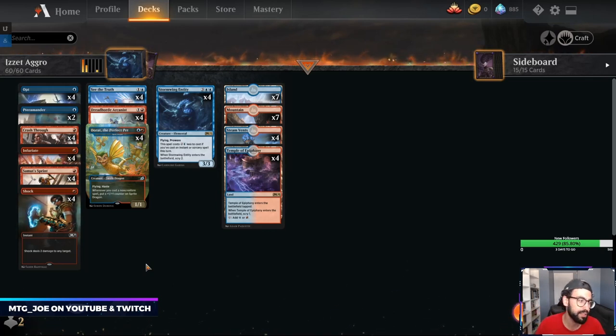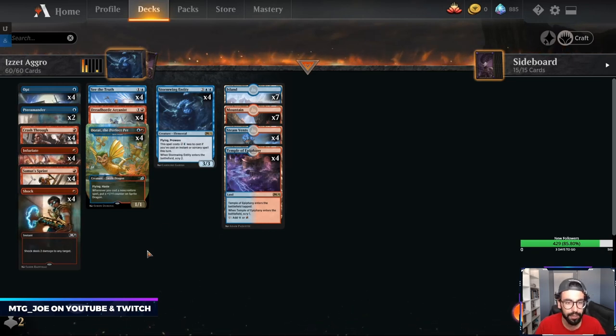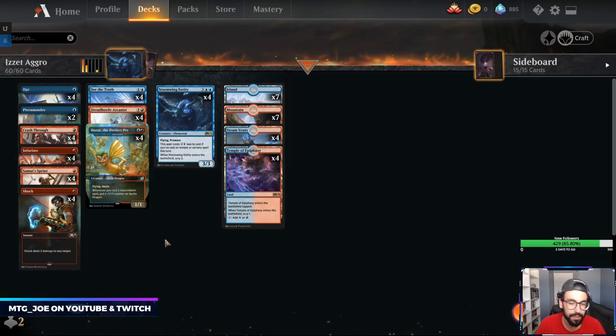I am top 1200 right now for Mythic, and there's only a couple days left in the month, so I'm going to be a little selective with the decks we play. If it's a brew, we'll just play off ranked right now until the season resets, and then we can go from there. I want to try to get top 1200 this month.